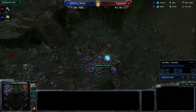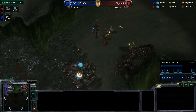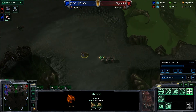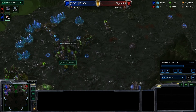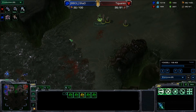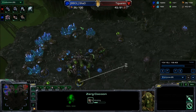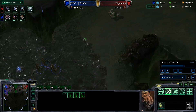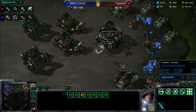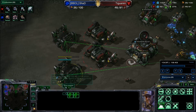The mutalisks start doing good damage to the marines. The marines will not be able to handle the mutalisks. They do have the plus-one attack, but the lack of plus-one armor for the Zerg is going to be a huge difference. Shad gets three mutalisks out to deal with the five marines here. He'll need more zerglings — he does have some on the way. But Tiguani has him completely held inside his base. Shad cannot move. Tiguani is fixed on this all-bio attack.